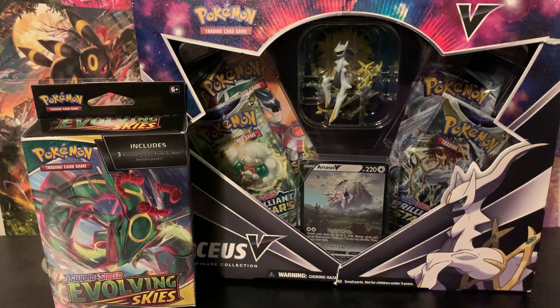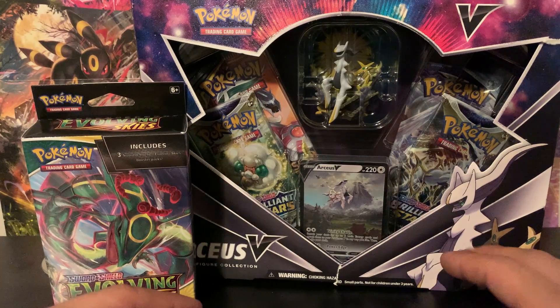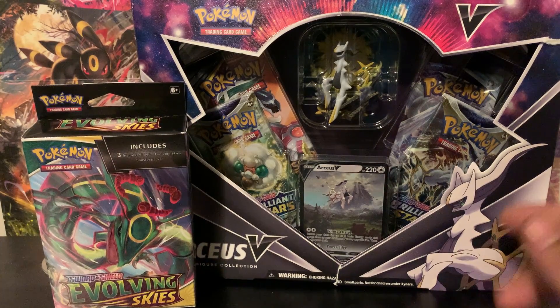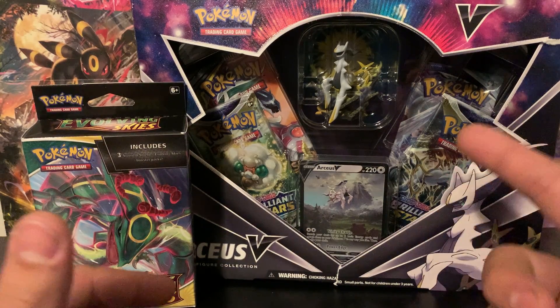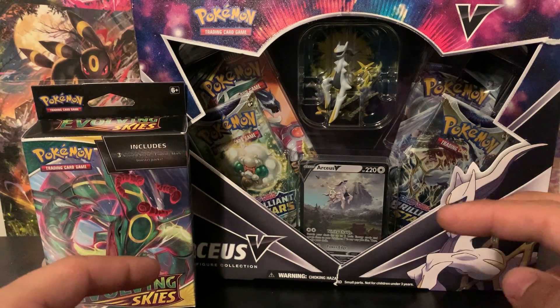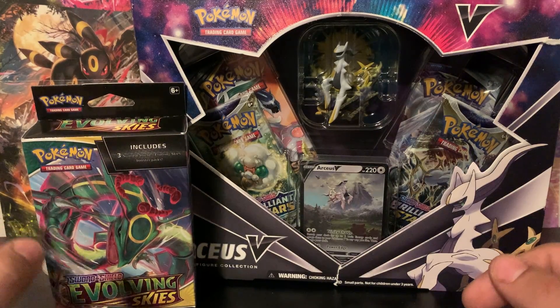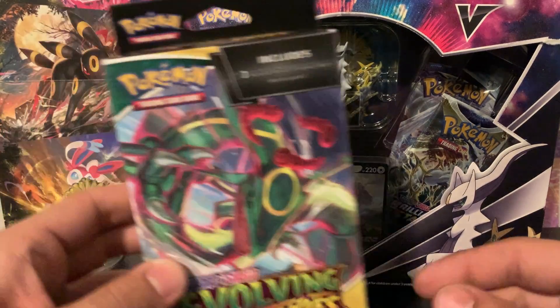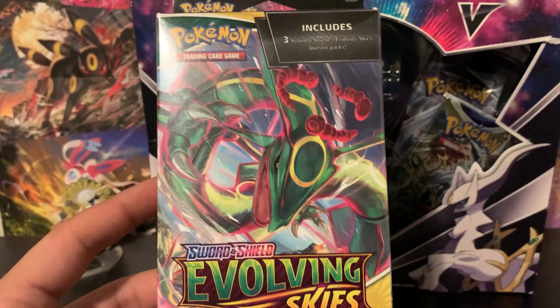I know that this Arceus V figure collection box is a little bit more difficult to find, but if you can find it, I would say definitely grab one. It's got a great promo card, an awesome figure, and the pack selection is really great too. You get Chilling Reign, two Brilliant Stars, and a Cosmic Eclipse — you can't beat that. And then these are Evolving Skies three-pack booster blister boxes.